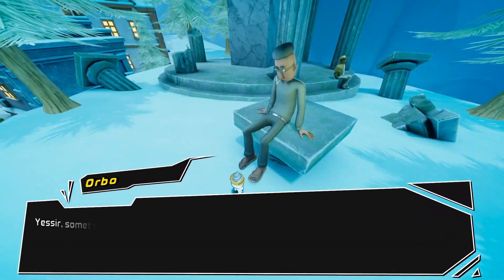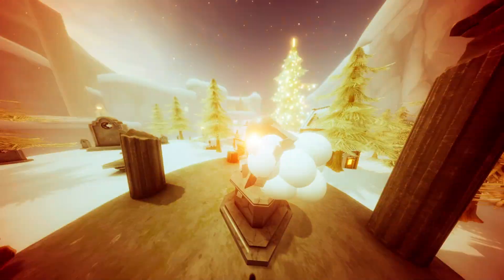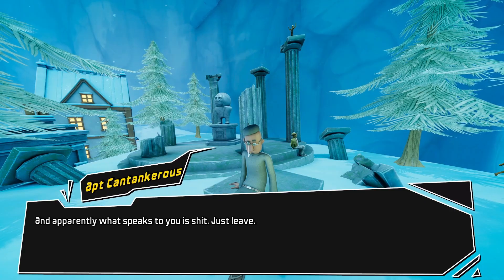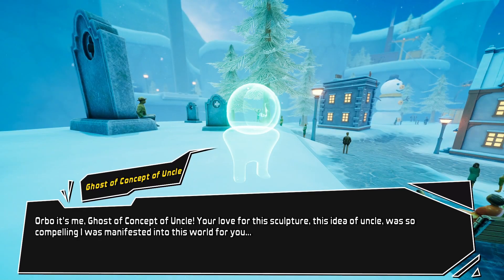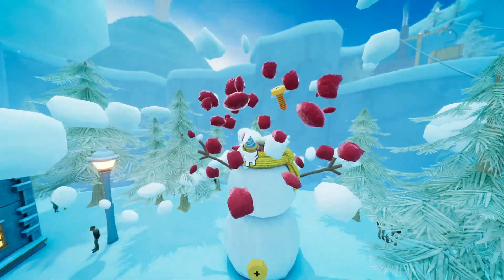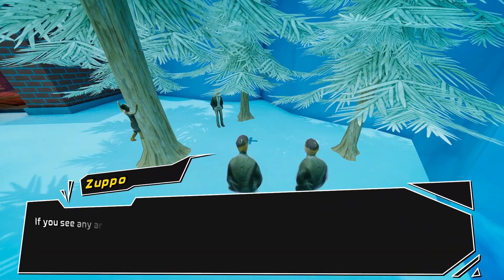One of the first things the player is able to do in the game is speak to an artist who wishes for Orbo to create a sculpture for him, only for him to then rag on said sculpture before the sculpture comes to life and gives Orbo a dollar. You can also kill the snowman for free money, or help the chef guy cook food, which I was too lazy to do.